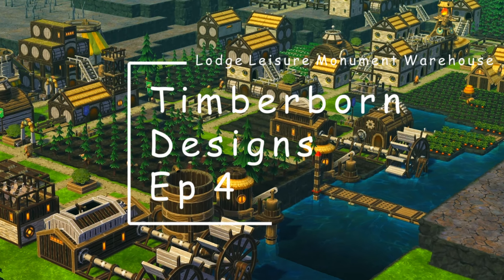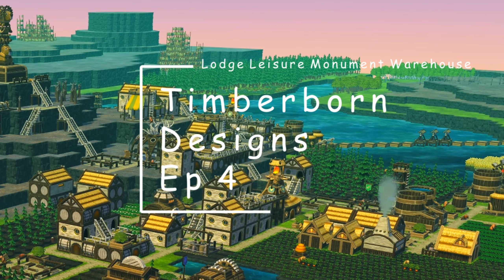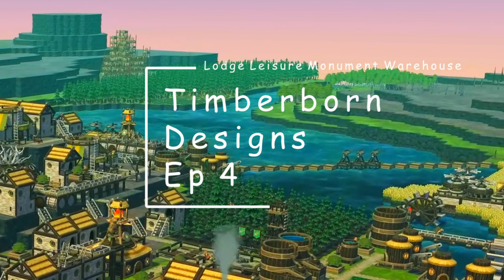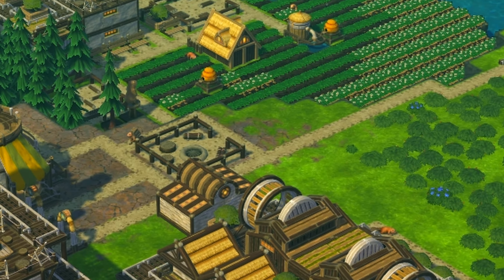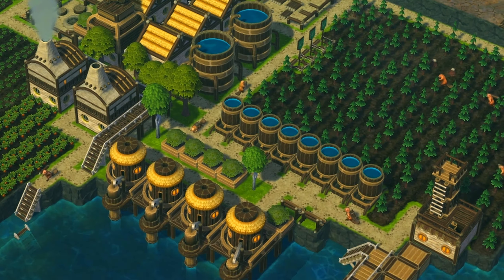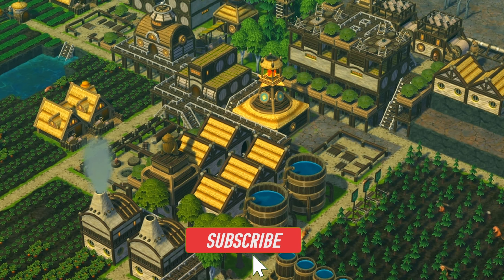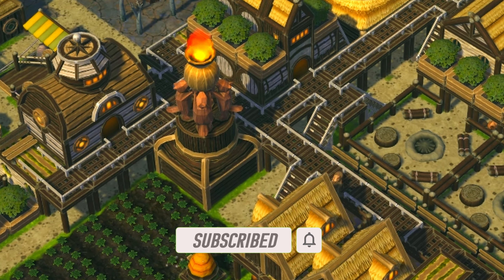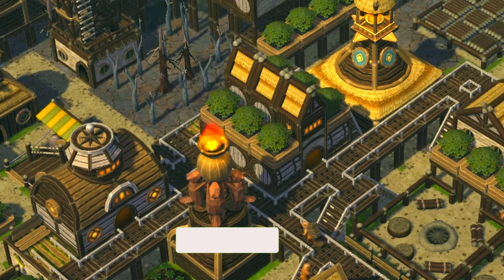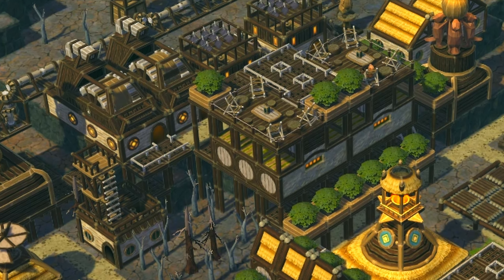Hello and welcome to Timberborn Designs Episode 4. Today we will build a Lodge, Leisure and Monument combination with Warehouses. I came up with this design because of a suggestion from Doctor Infinite — he wanted to see a hotel or skyscraper build. With this design you can stack up if you want to. I tried to push out all of the designs you suggest as fast as possible and also throw in some occasional ideas for myself. Thank you for all your support so far.